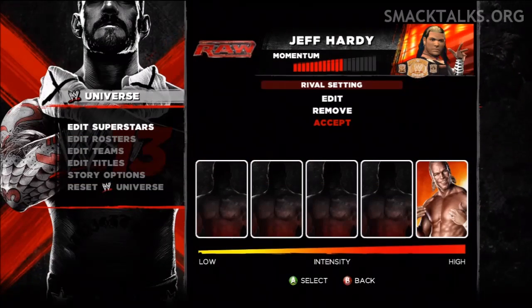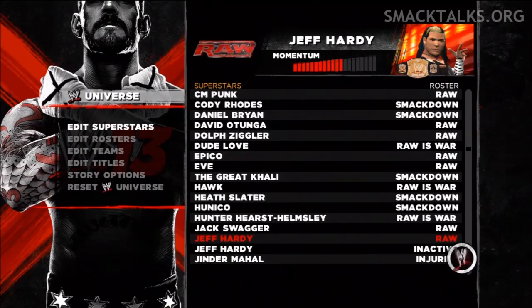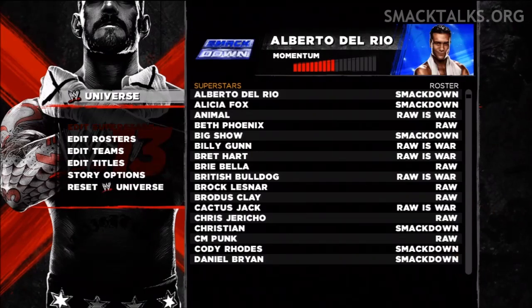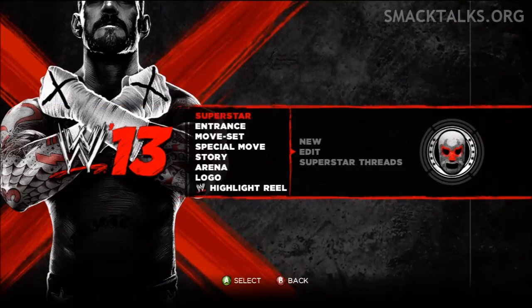Once you've done that, just accept and save the changes. Now you need to exit out of Universe Mode, go back to the main menu, and from here we'll go to Creations, then Entrance.